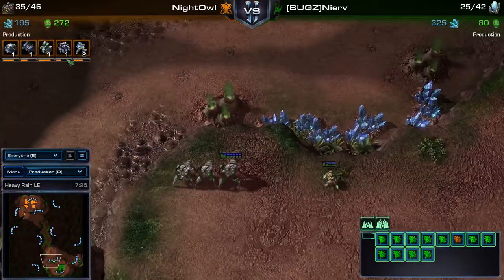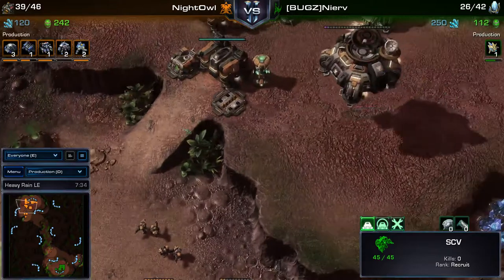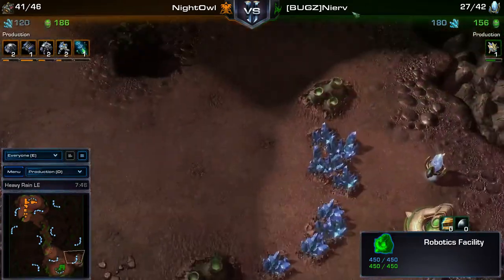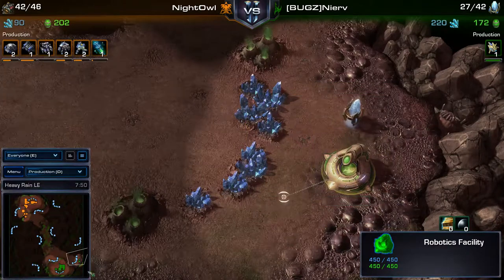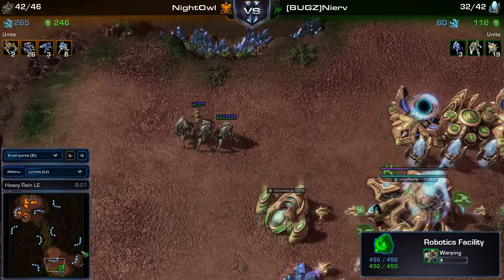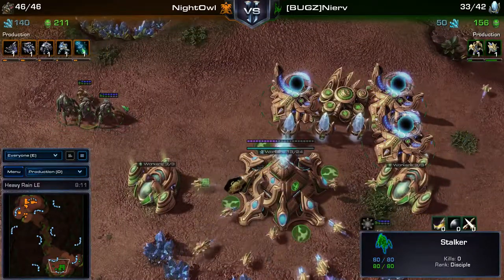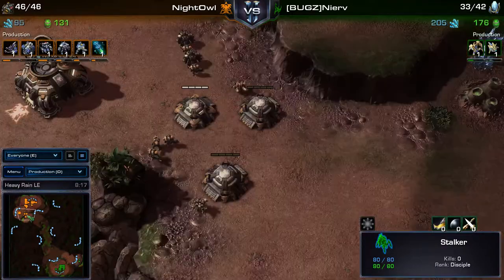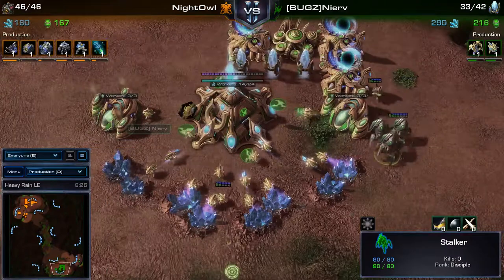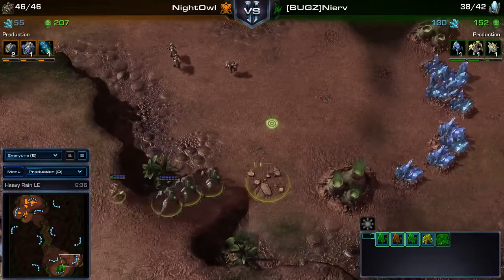An Immortal is coming out now. One option for James would be to build two or three Immortals and walk across the map to break Philip's front - but that leaves his main open to Reaper harassment killing probes again. It's very difficult to make the right choice. Philip is doing a nice job keeping James on the defensive with Reaper pressure. James has no second base yet and is waiting on a second Colossus, which would need to come soon or he needs to expand.